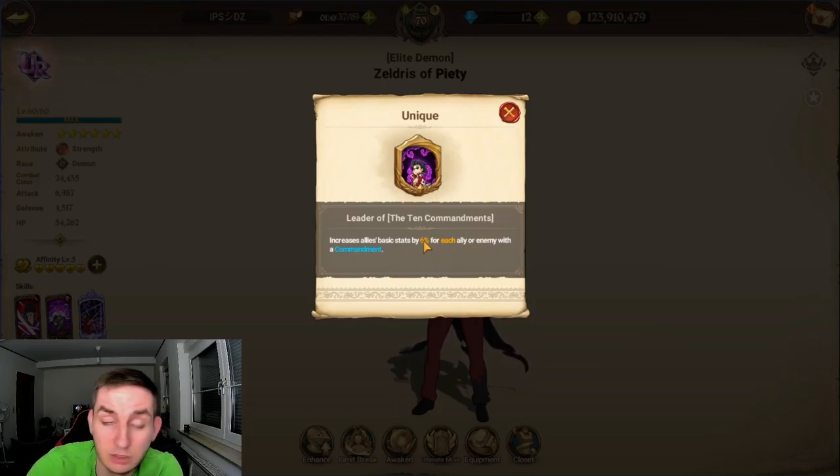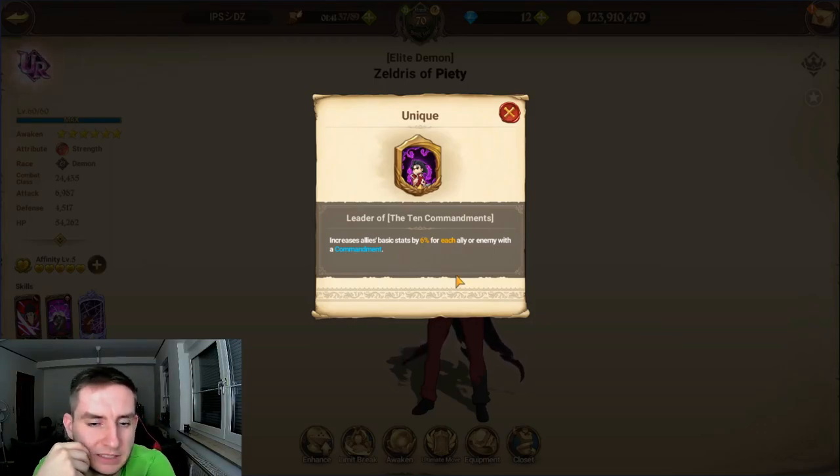So that's basically 6% per commandment. When you get a full commandment team with Zeldris, Starossa, and Derriere, your whole team gets 18% increased HP, defense, and attack. And in this game, that's a lot. Also, enemy commandments count as well.